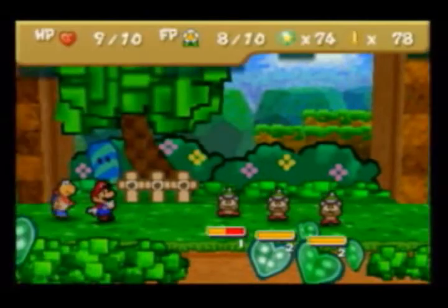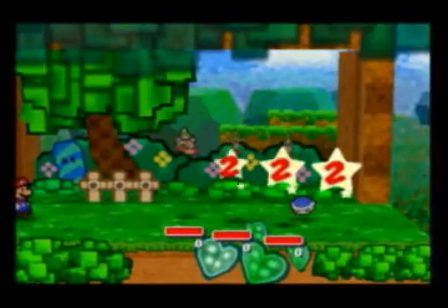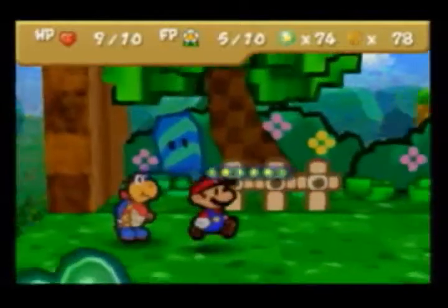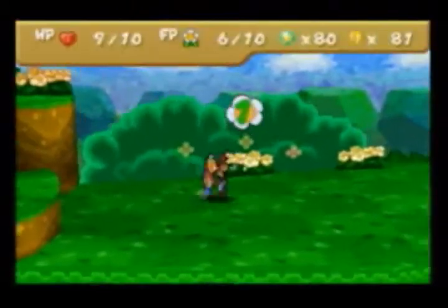Fun fact: certain partners can do first strikes. Kooper is one of them. Kooper is awesome because he can attack everybody — he leaves no mercy, no prisoners! Rock on.